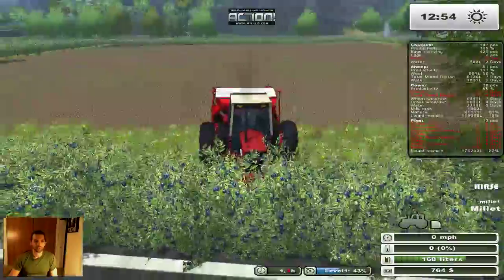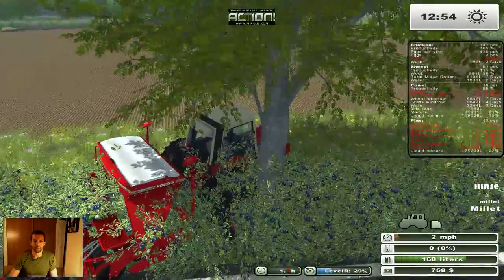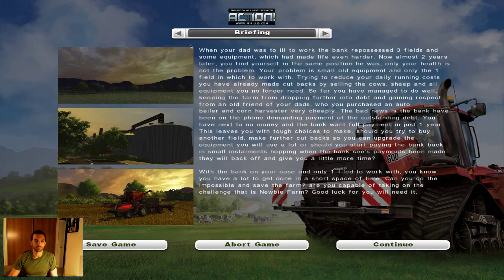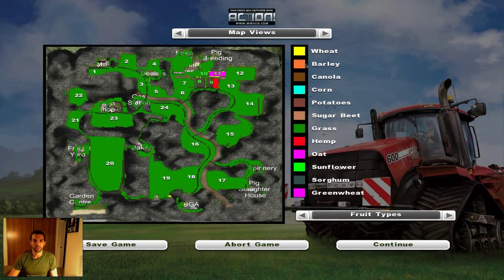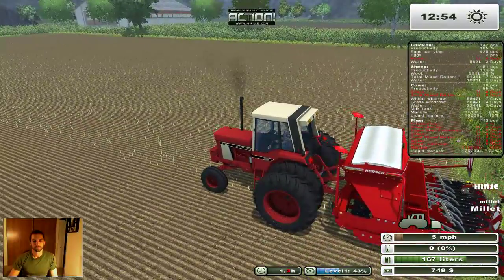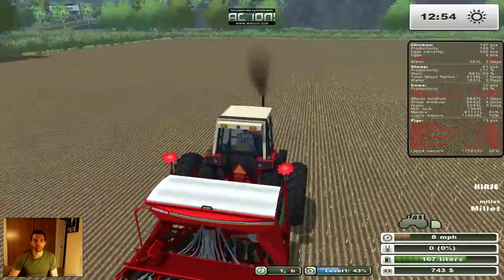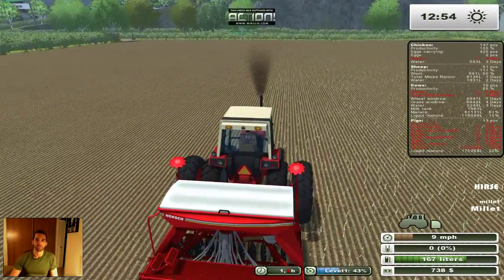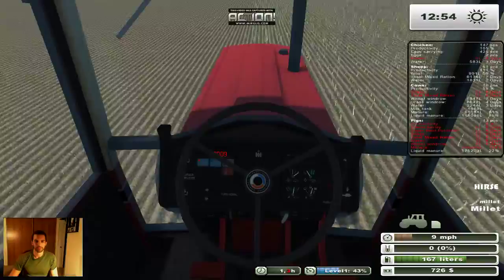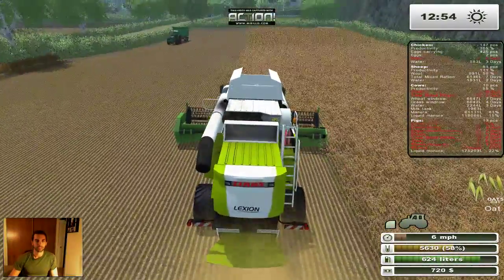I can't do too many things at the same time since I don't have many tractors. Looking at the crop list: wheat, barley, oats, corn, potato, sugar beets, grass, hemp, oat, soybean, sorghum — the only things I can't grow right now are sorghum and sunflowers, and I can't harvest them either. I could buy a smaller seeder to plant sunflowers, but then I'd need the other header too.